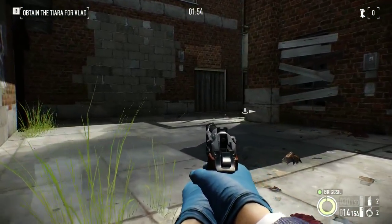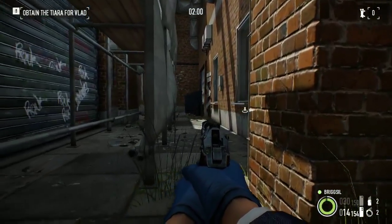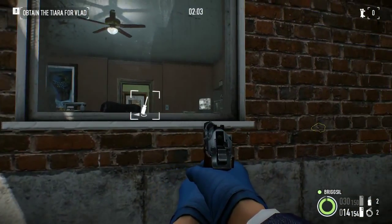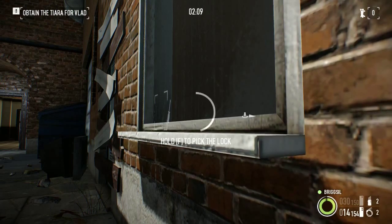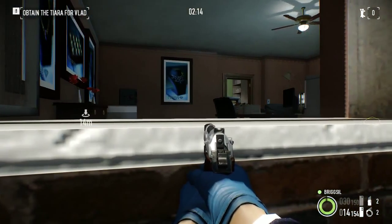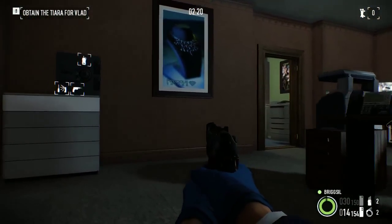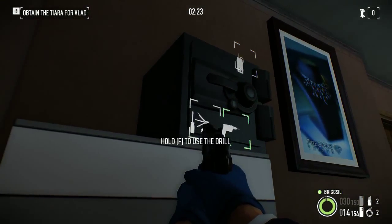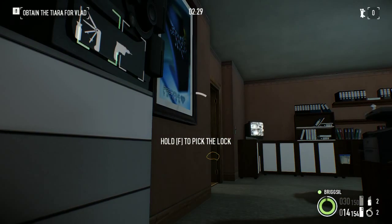I've just noticed that there is also a civilian coming up here. I don't know how far he'll come - not far at all. There's no guard there, excellent. That doesn't mean there won't be though, because the guard will move - they normally have a patrol path of some description. Watch the damn civilians! Seven or eight times out of ten you'll find that the tiara you're looking for is in this safe, so this is always the best one to go for first. It means you can get the tiara and run if you want to.